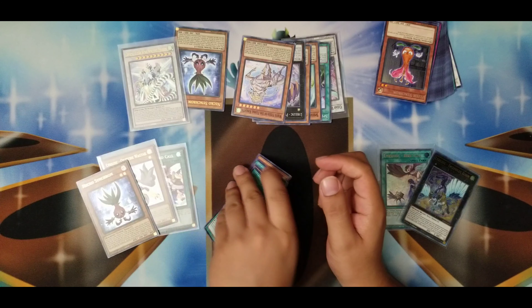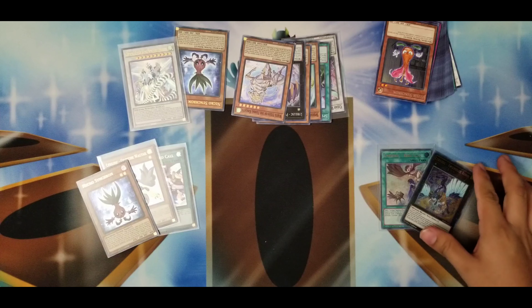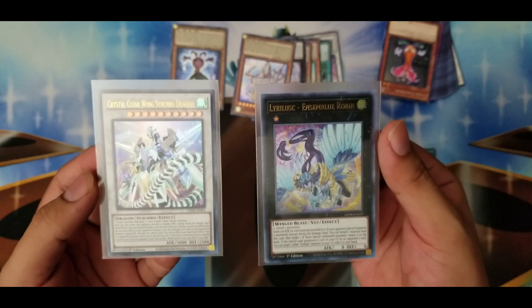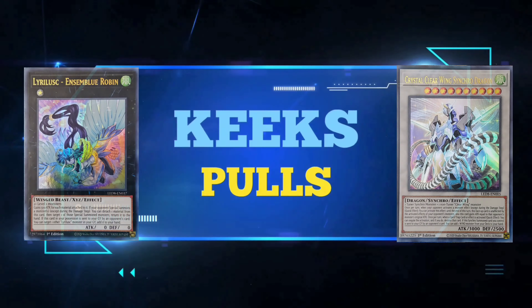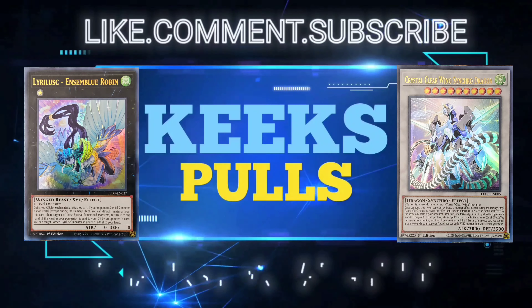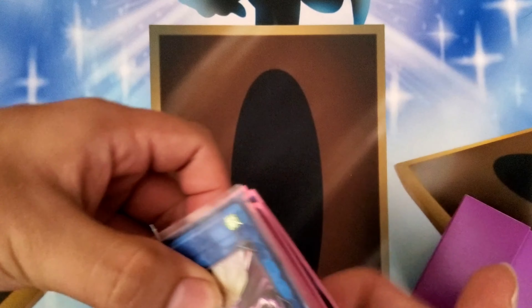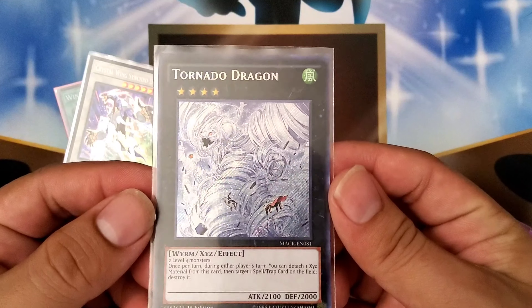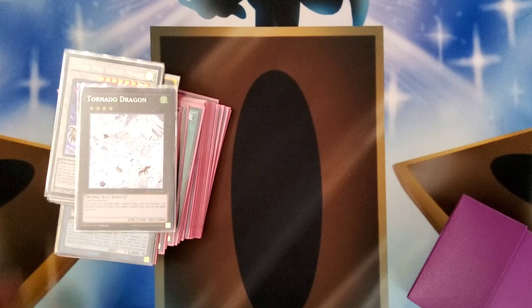Alright everybody, that has been it for these pack openings. We opened up the Legendary Duelist Synchro Storm — this was amazing, so cool. We managed to pull the face card Crystal Clearwing Synchro Dragon, and we managed to pull the Lyralisc Assemblee Robin. These are 2 really nice cards. Until next time guys, go ahead and have an awesome day! Who wants to do a ghost rare pull? No one knows — it might become a huge thing.